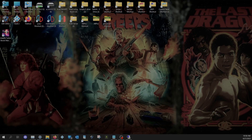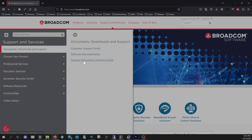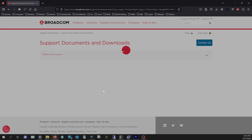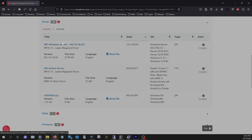I did it two different ways. If you already are on Windows 10 and having the same issue where you can't update past 1909, first go to broadcom.com - I'll leave a link in the description - under Support, Documents and Downloads. Then find your card; your card may be different than mine. Go down to legacy products, all legacy, and type your card number. My card is a MegaRAID SAS 9266-8i, so I click on that, search, and we're looking for drivers - download that driver.